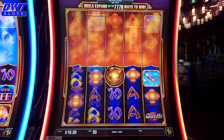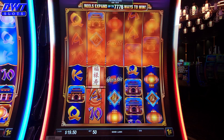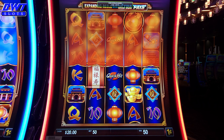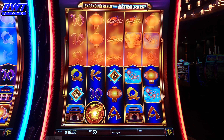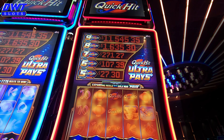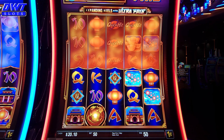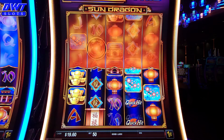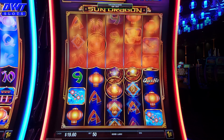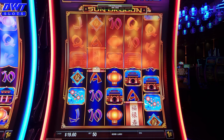Looking for three of those scrolls in the middle to get the bonus. On Quick Hits, you've got to play max bet to get the amounts on top for the progressive. They're up there, but you get a portion of them. I could play max bet on this one — it's only $2.50. Let's see how it goes for about $10 on here. If I don't get anything, I'll just go to $2.50.